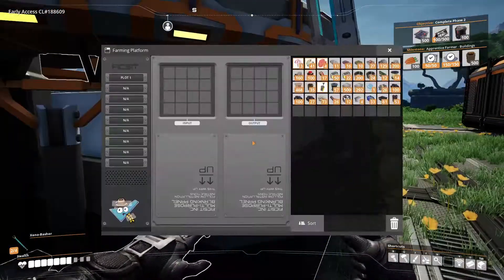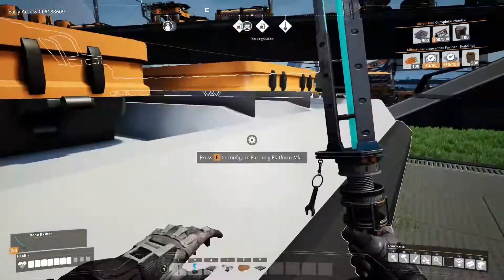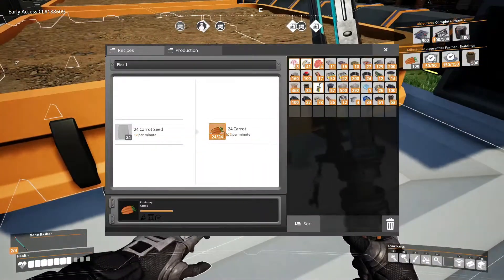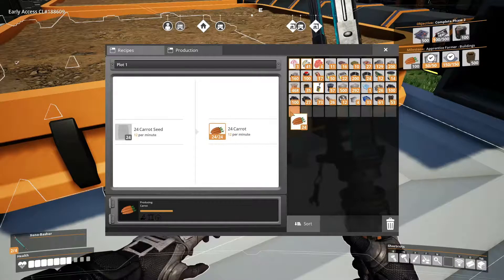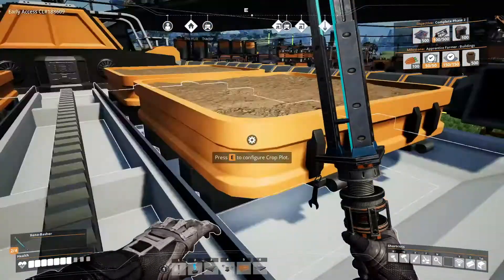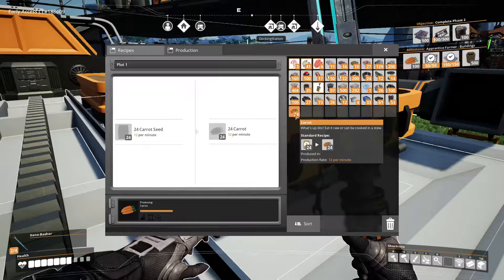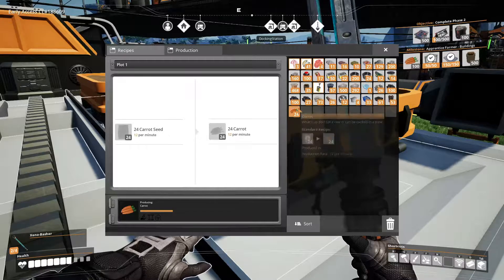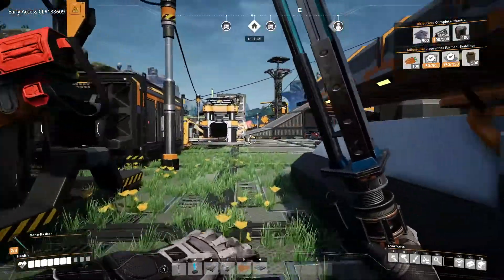It's a cool idea, but how does it work? Oh — I can drag them out! I have 24 carrots. So we need a hundred for the next level — I just clicked and dragged it out.